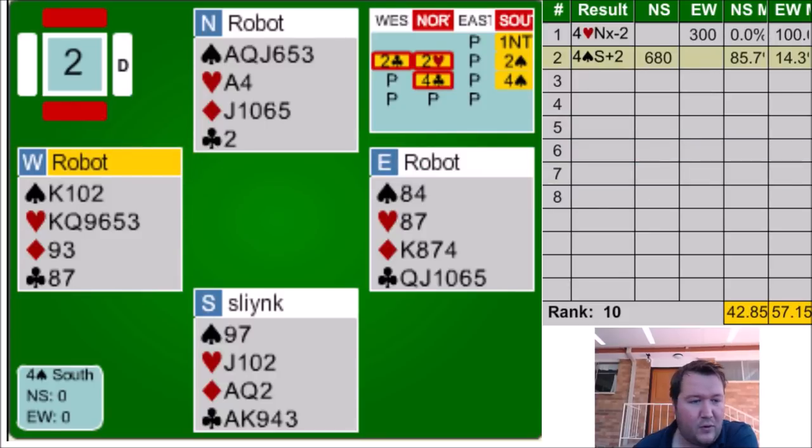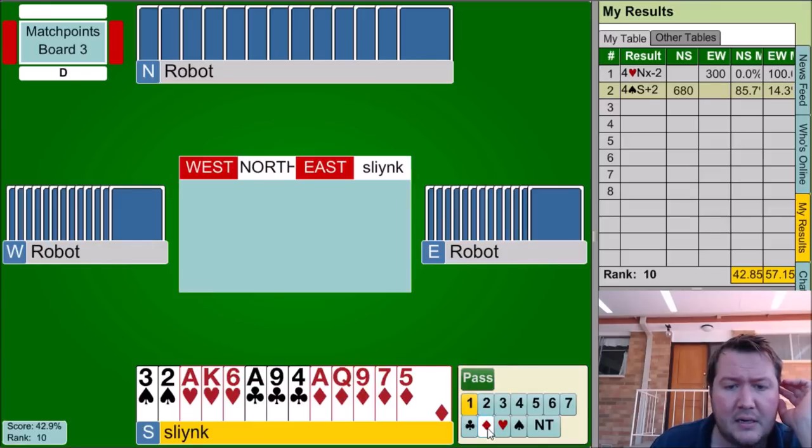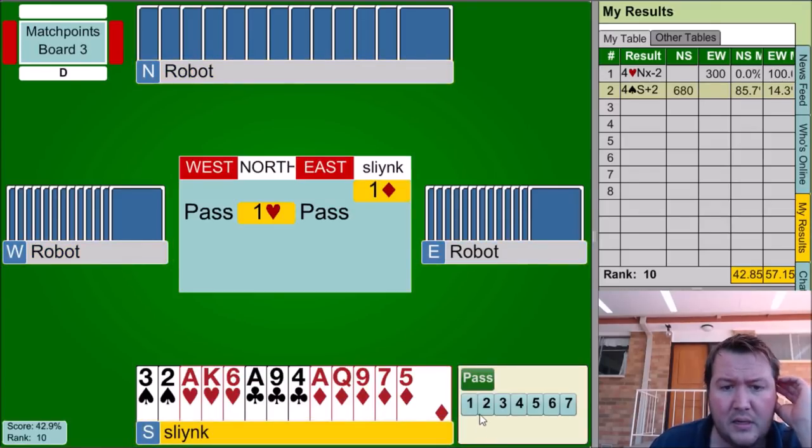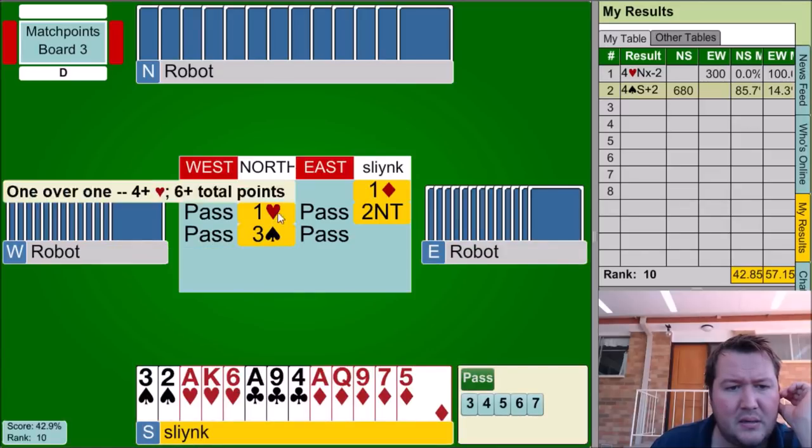Back up to 42%, so that's going pretty well. Now on to board number three. Here we've got 17 points, balanced hand, five-card suit, so I'm going to upgrade this to 18-19, open one diamond, and then rebid two no-trumps. Not worried about my two little spades here. My partner's got both majors, so three no-trump.